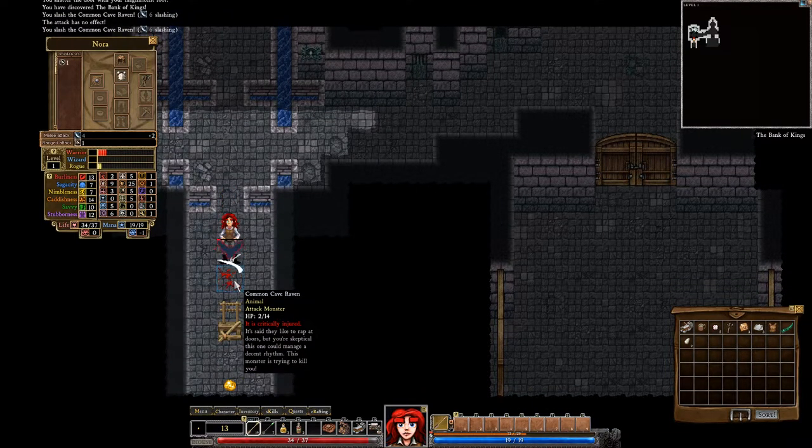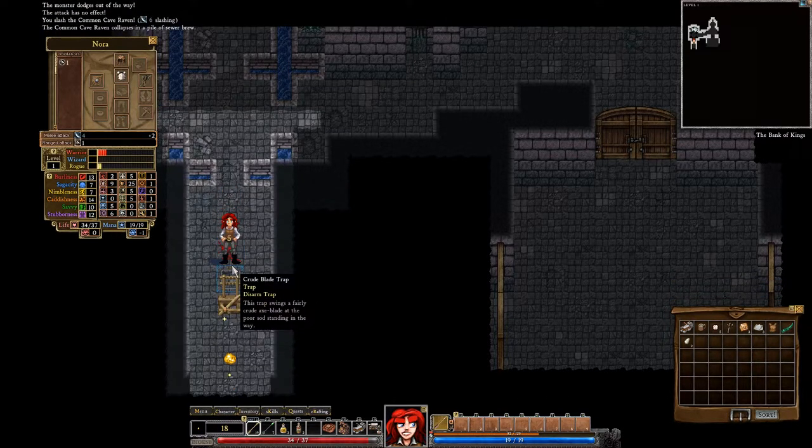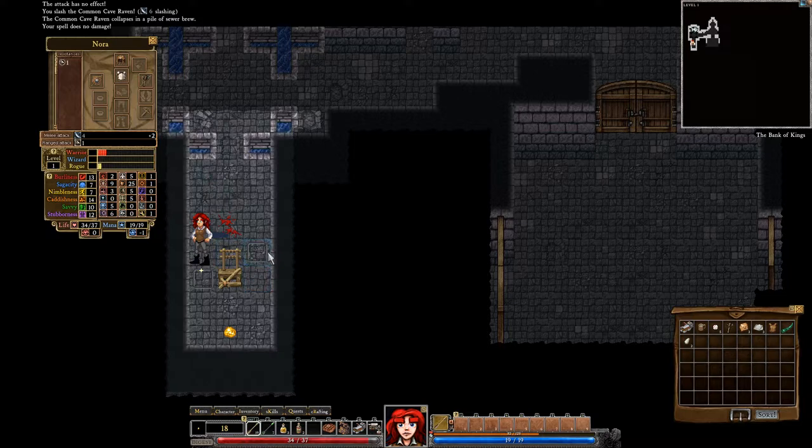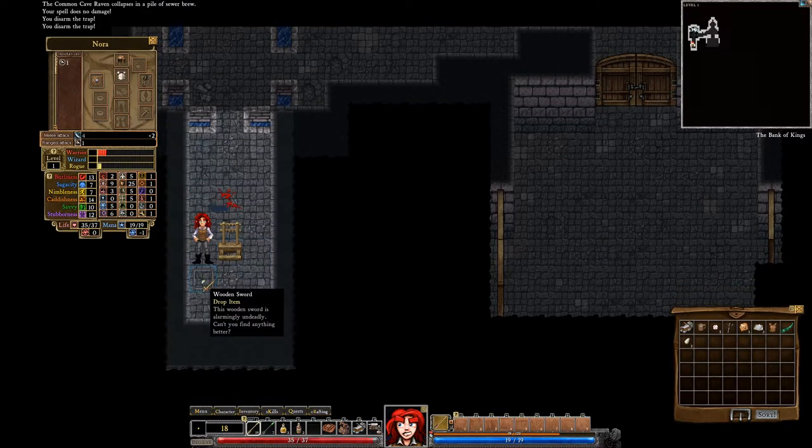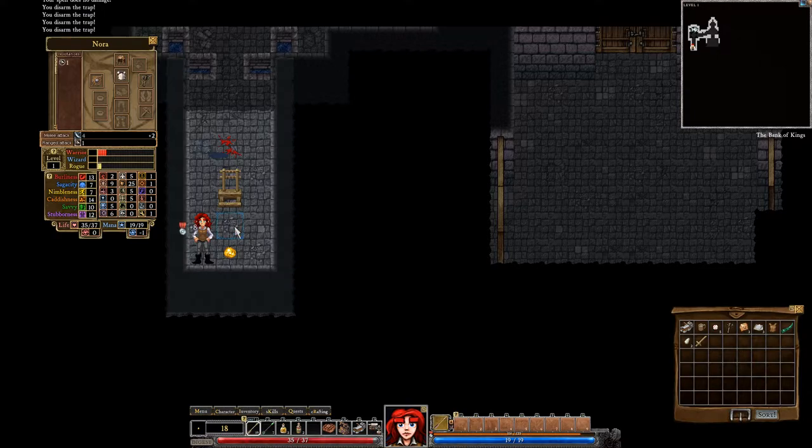Chop. Chop. Dodge! Look, more traps — got traps all over the place. When we actually have the ability to disarm these traps, but we don't see them before they appear, and that's very irritating to me.